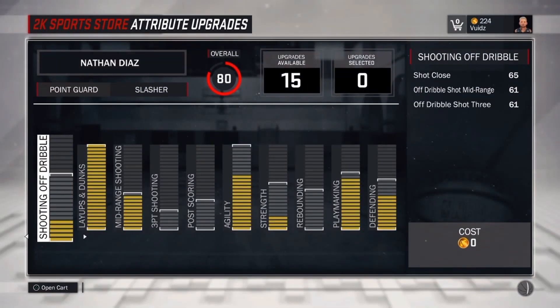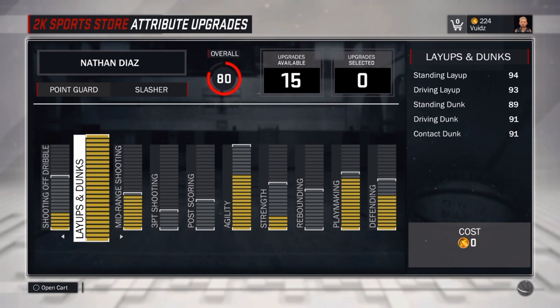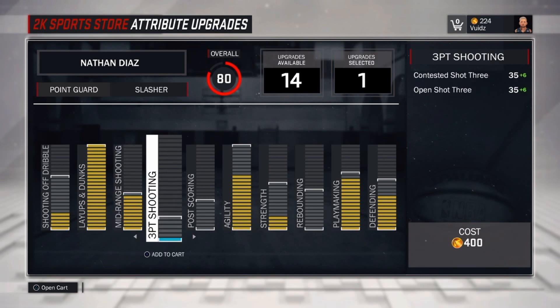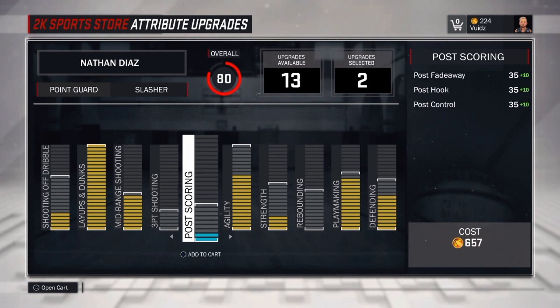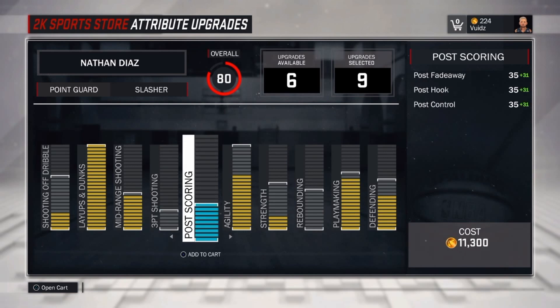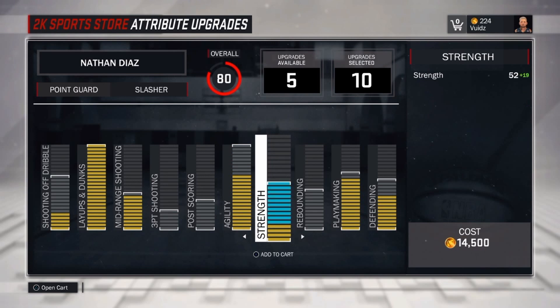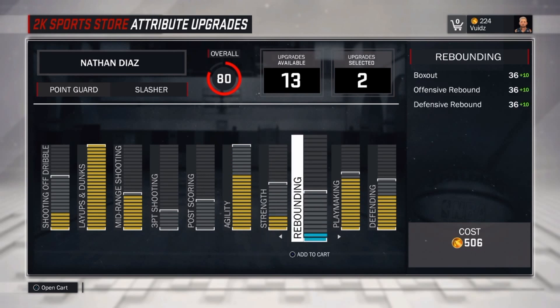Here I'm showing you guys my attributes and what they cap out at. I'm only an 81 overall and I haven't been playing practice at all. I have my layup and dunk maxed out. For mid-range I've been working on that — it's one off, at a 73 right now and it goes to 75, then with a boost and sunset boost that'll be 85, which is pretty good for a slasher. Agility could be way better — it could be 81 but it's only at 71 right now, so that's what I'm gonna work on next.